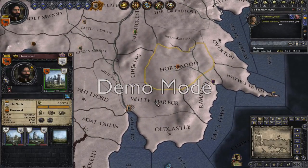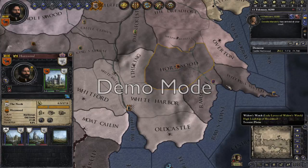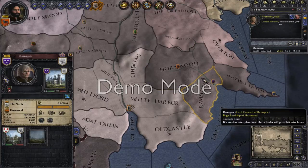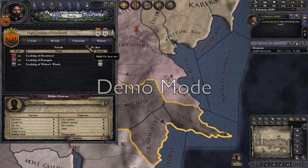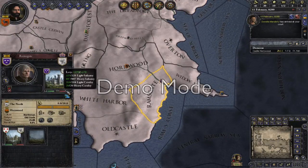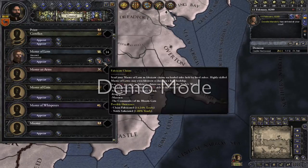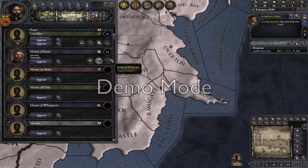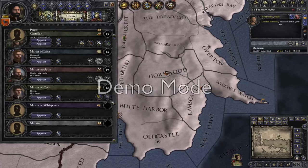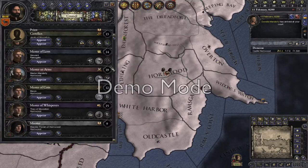The Lord of the Hornwood. The Hornwood is part of this duchy here, which is not yet created. So I think the first thing we'll be trying to do is get this created — get a couple of these guys underneath us. In order to create it we need at least two of the places. We'll see who's less powerful. He's got 1,300. 2,300. 2,000. So fabricate claims — get our Master of Laws out. Fabricate claims on Ramsgate. Master of Arms can train troops in the Hornwood. Master of Coin, collect taxes. Master of Whisperers, do a spy network.